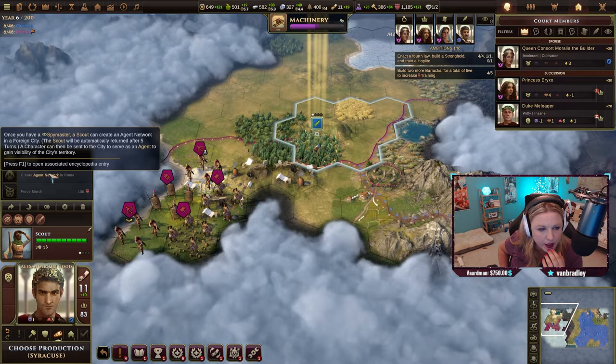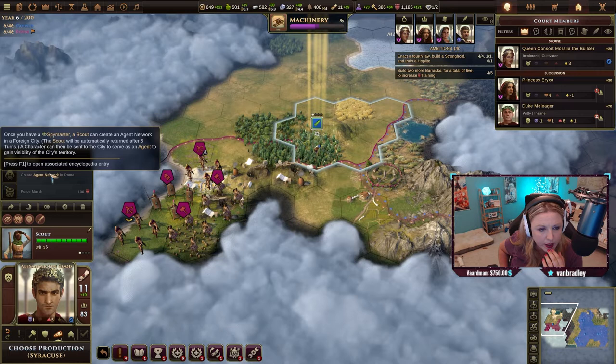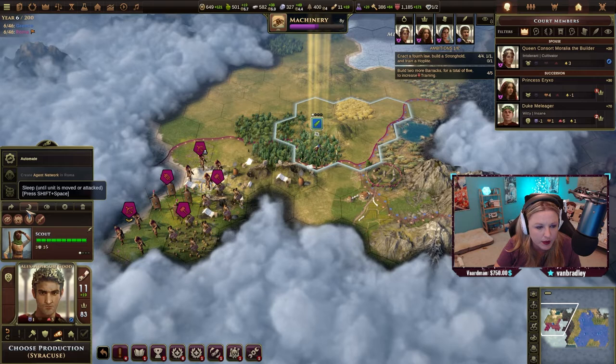Once you have a spy master, a scout can create an agent network in a foreign city. The scout will be automatically returned after five turns. That's cool.